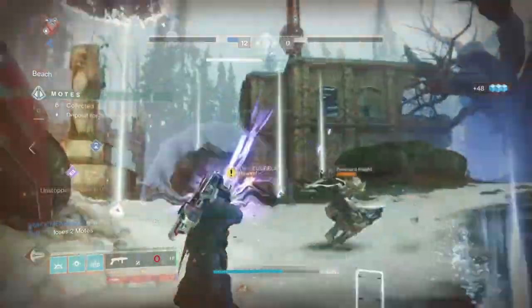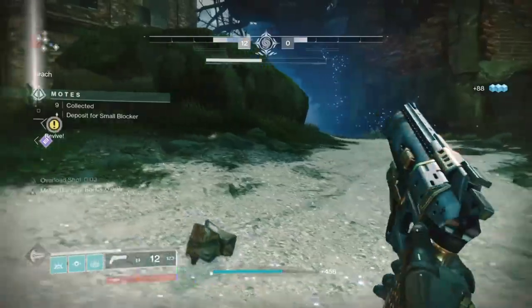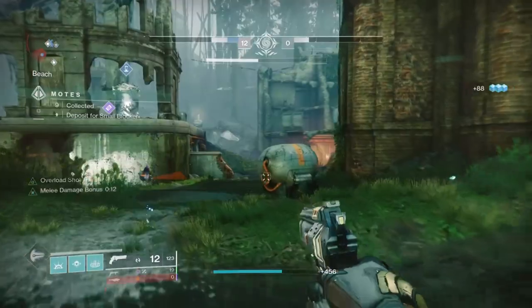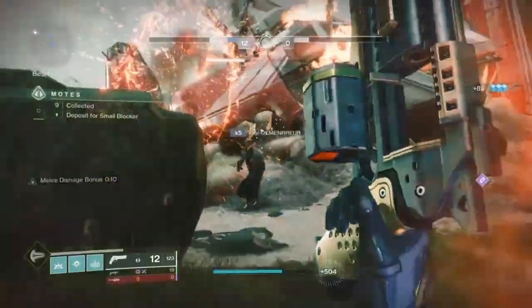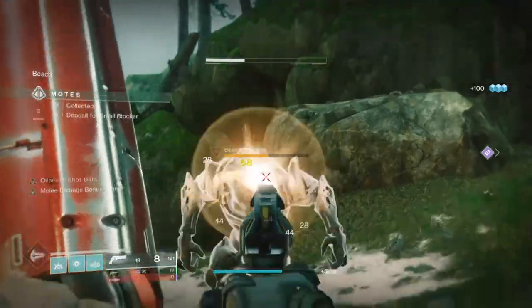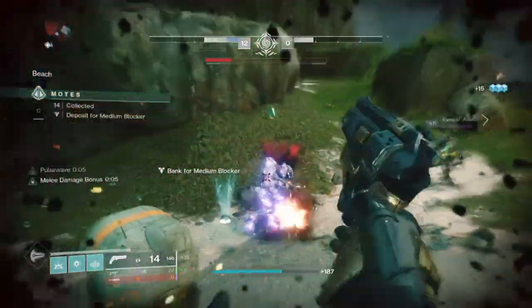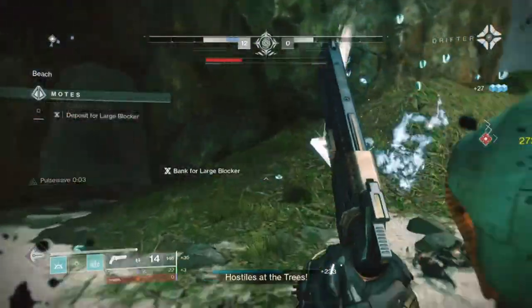This rings true for the Discipline section as well — I don't plan on using grenades that much, but Elemental Wells and Ionic Trace in hand will keep me afloat without needing dedicated mods. For our super, which we'll be using a lot, this area is backed up by the Ashes to Assets mod and Hands-On mod — both link back into our abilities and further back to the well mods and Ionic Trace perk.